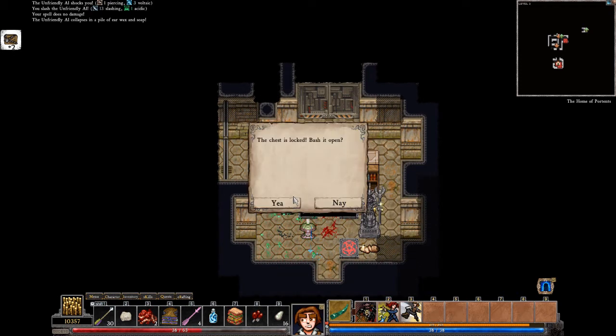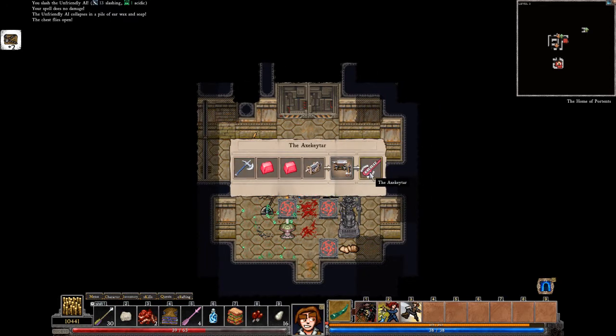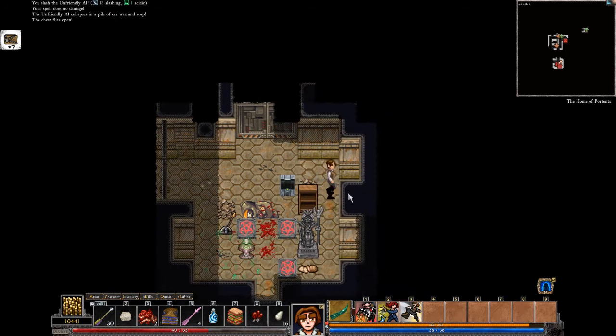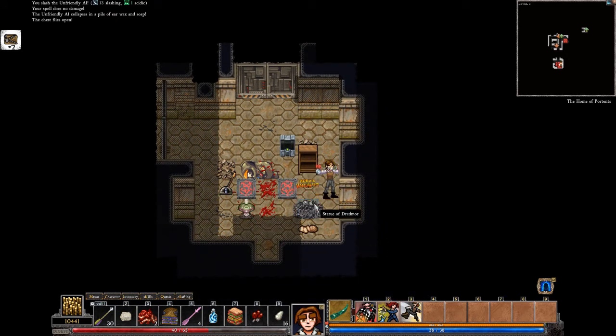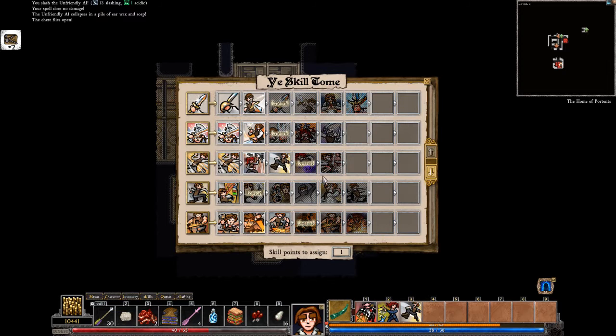Acid. An axe keytar — if I used axes, that would be a lot more useful. But I don't use axes. But I did level! I am now the blue thunder of freaking high. That's a reference to something, I don't know.